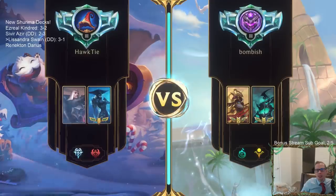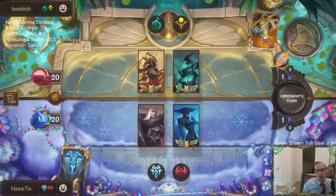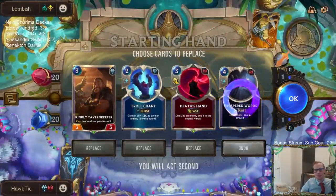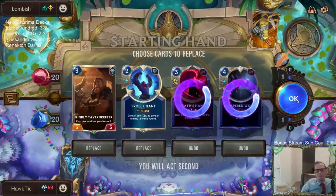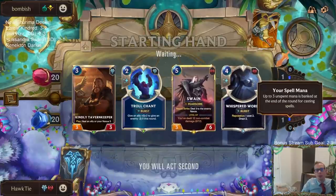Azir Hecarim — this is kind of a matchup where Harrowing could be brutal. Deathsand is just pretty slow, so we'll send it back. I'll keep Troll Chant to protect my Tavern Keeper and make it a good blocker.